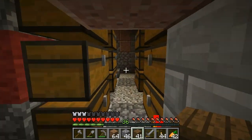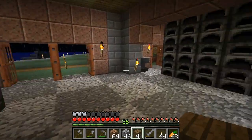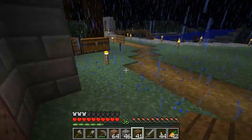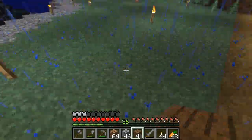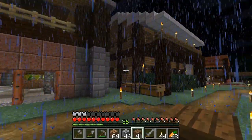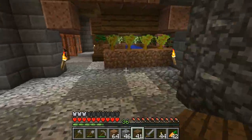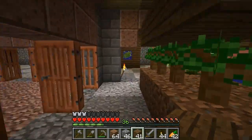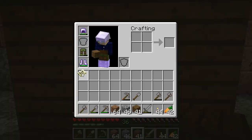We might also want to try and break out of the square grid a little bit. I know it's very hard to break out of the square grid in Minecraft because everything is on the square grid, but so far everything we've built is on the square grid — this is very square. Let me just take the map too. I like this map, I really do.